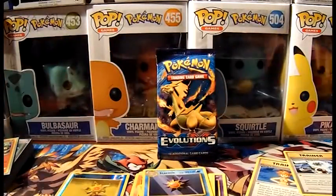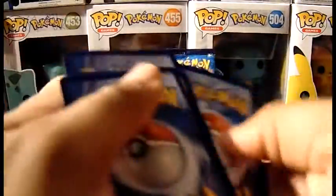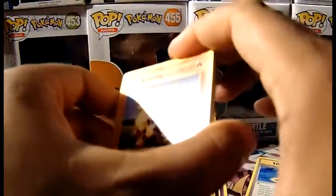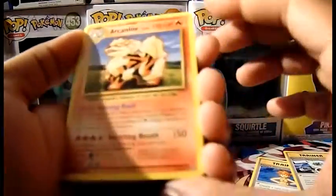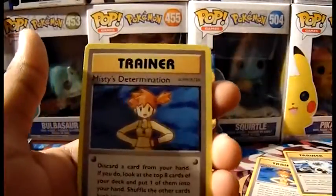Now Blastoise pack. Let's put Weedle back in the front. Going three to the front — I guess this is a rare. Got an Arcanine. Got another Misty's Determination.